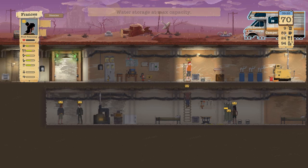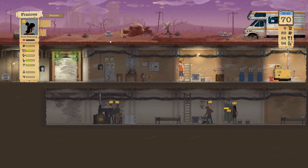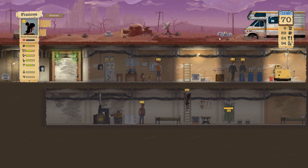We got rain. We got a lot of food. We got some decent oxygen. Is that number going up or down? Why is it stuck at 94? I don't know if I like that.